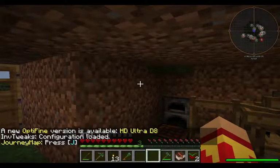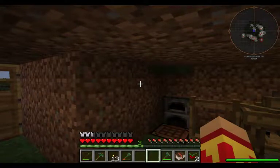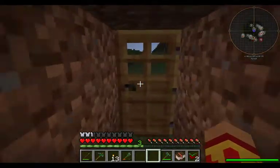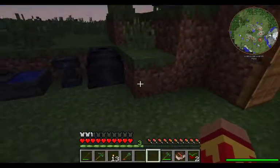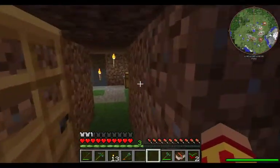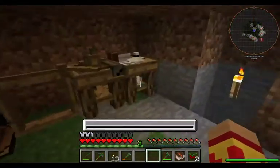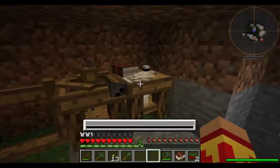Welcome to episode 4 of my Minecraft Mine Fantasy 2 v2.8 let's play tutorial. This is the Devil Dancer. Yesterday in episode 3 we did the bloomery and made some copper, and we also put that in for the research.